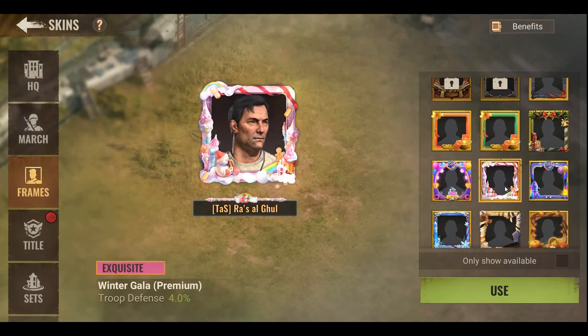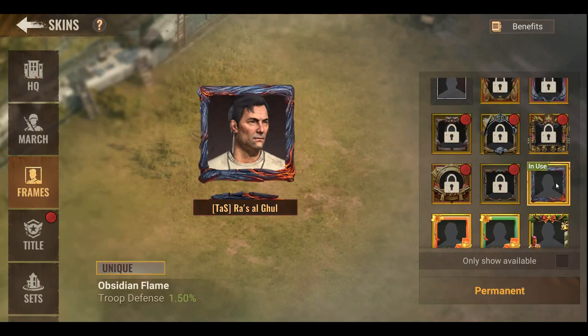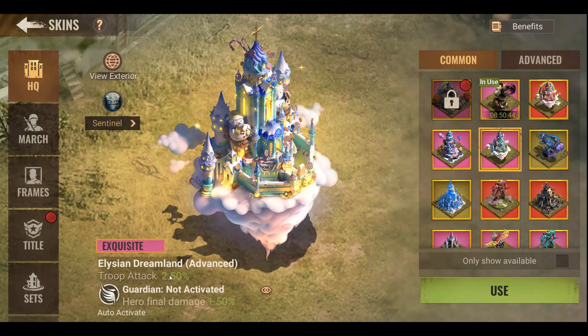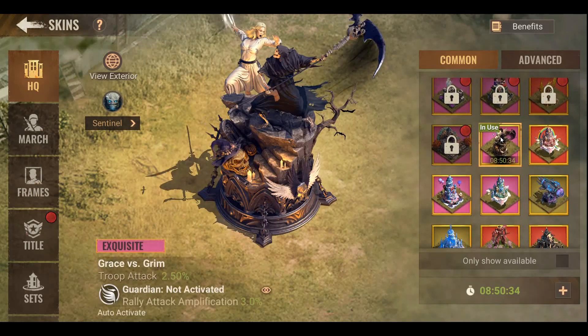Every skin gives between 1.5 to 4 stats, mostly to defense. That is only if you want. The HQ skin gives mostly 2 or 2 to 4.5 to attack — only attack. You also have sentinels and guardians but those are different.